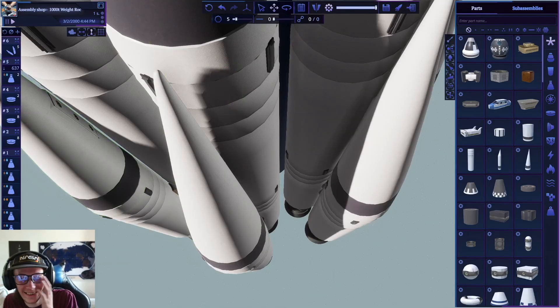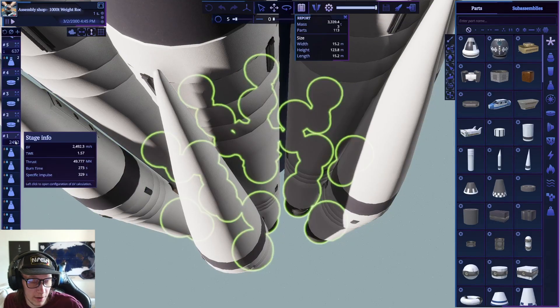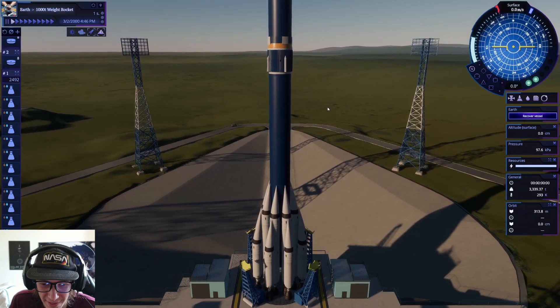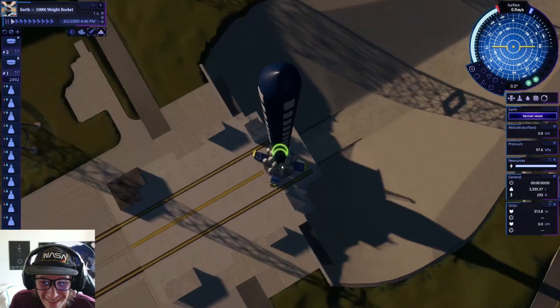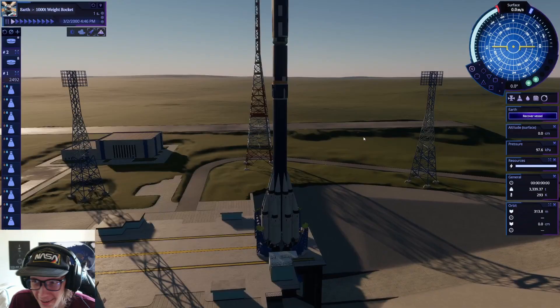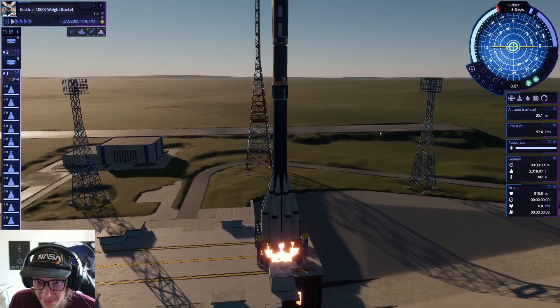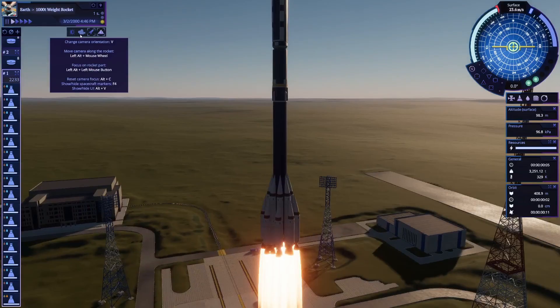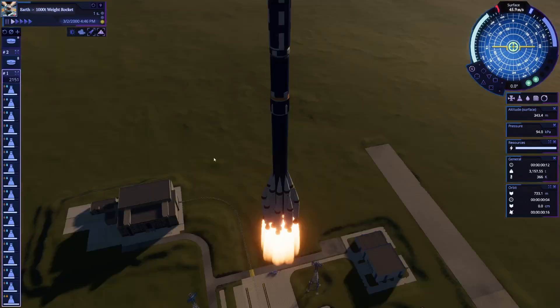The second stage is added and this is so dumb - so, so dumb. It has a decent thrust-to-weight ratio though, so we should in theory be able to take off. It actually fits on the pad perfectly. We have liftoff of the freaking tower!